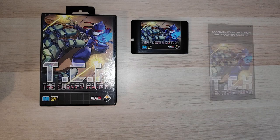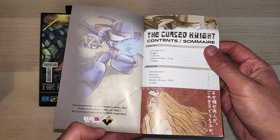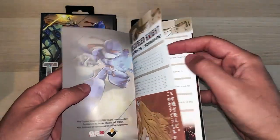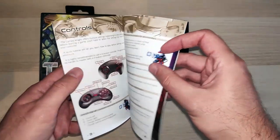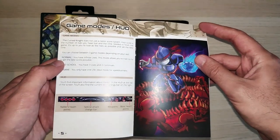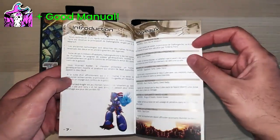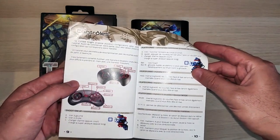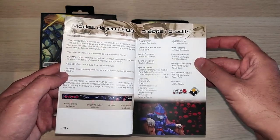On the back of the box things improve with some attractive screenshots and a small description of the game and its plot in both English and French. Inside we find the cartridge and manual, and this is a really great manual — it's colorful, appealing, has nice stylized images, concept art, and even a few sprites, with text in both English and French. I only wish the manual were bigger, because other than that this is an A-plus manual.